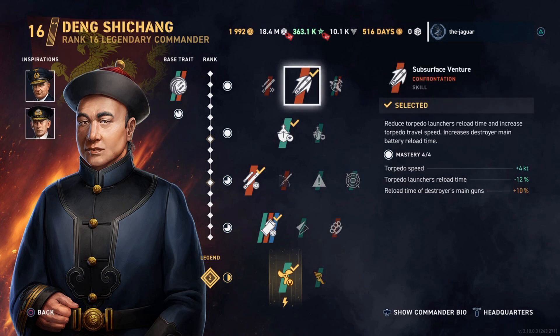As for skills, I have Subsurface Venture for the first skill. It reduces the torpedo launcher reload time and increases the torpedo travel speed, but it increases the destroyer main battery reload time. So I'm really only looking for a torpedo setup here, so I don't mind the hit on the guns — no pun intended.